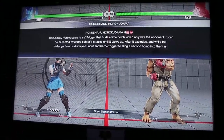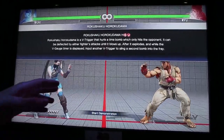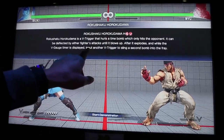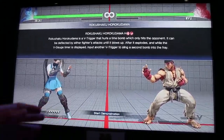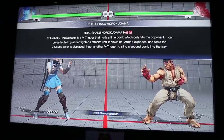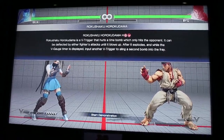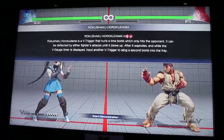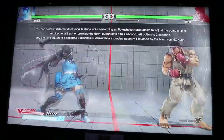This is her V Trigger. Once she's in V Trigger, she has access to two time bombs. The time bomb only hits the opponent and can be deflected by either fighter's attacks until it blows up — meaning once the bomb is out, you can play a little game of kickball. After it explodes, while the V gauge timer is displayed, input another V Trigger to sling a second bomb into the fray.